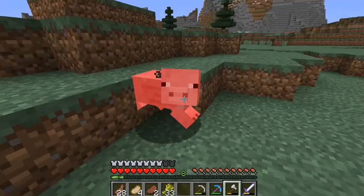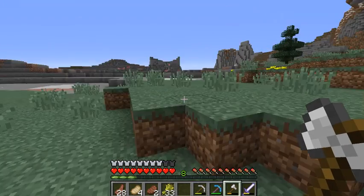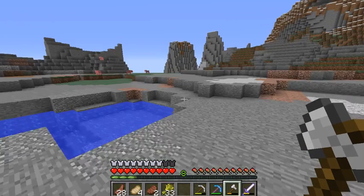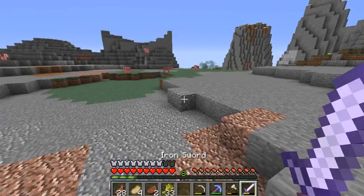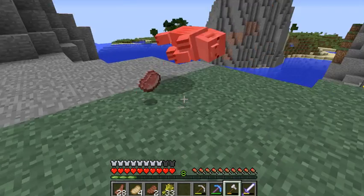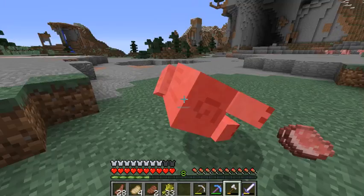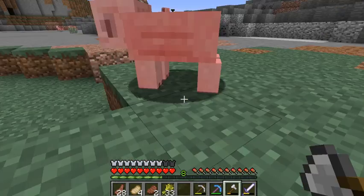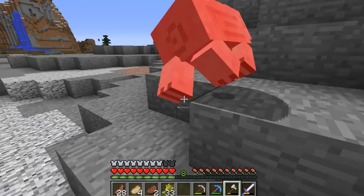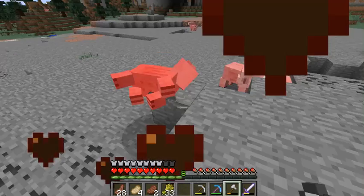I easily two-shot pigs now. I'm gonna keep killing until my axe runs out. My axe is only taking a tiny bit of damage per kill. Wait — can I crit-hit a pig? If I crit-hit it I might one-shot it. Yep!